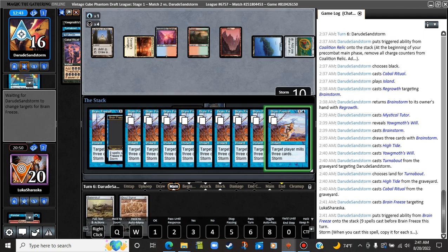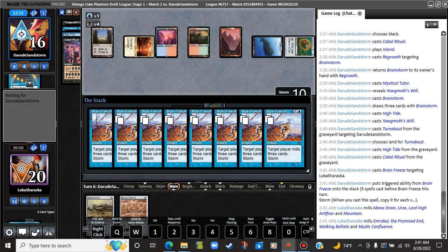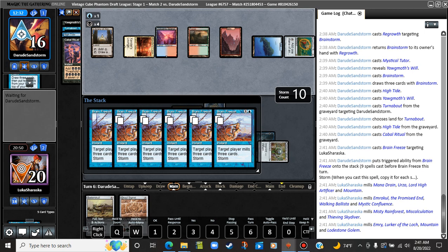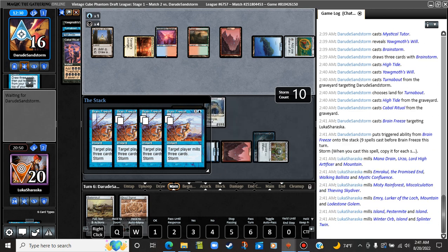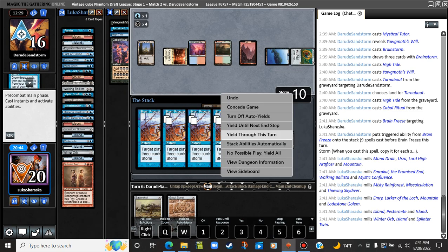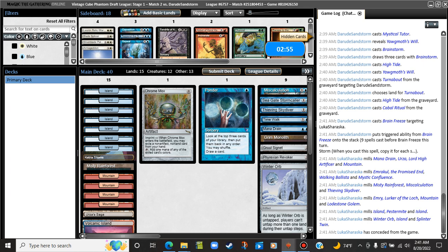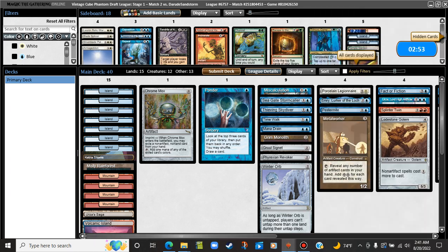Grainfreeze targeting me. Yeah, Grainfreeze is good enough. I really didn't intend to show them my entire deck, but I guess they know we have Pestermite and Splinter Twin now. Whoopsie. What's good against them here? Repeal gets rid of mana rocks pretty well.